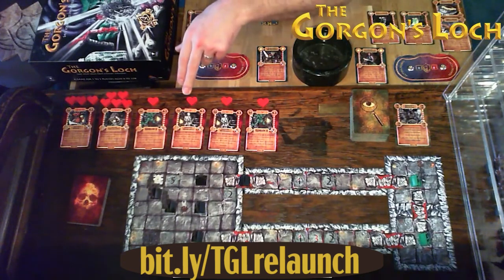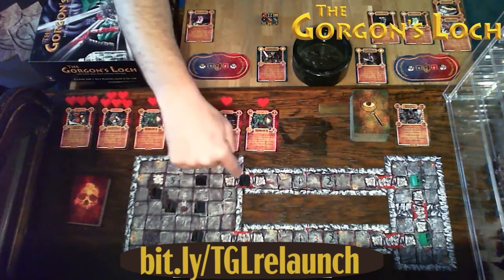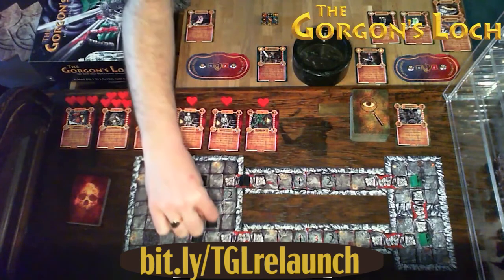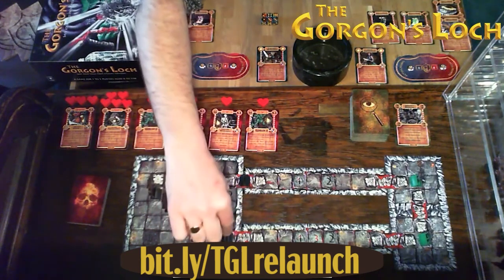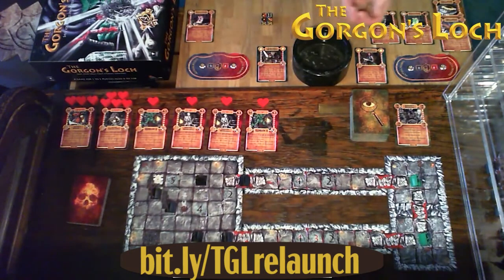Skeletal bowman four is equidistant between two openings. Since this opening already has a bowman, he heads the other way — one, two — and can now see Eryn Bloodborne, so he attacks with two dice and scores six. Eryn defends and also scores six, so she sweeps the arrow from the air.